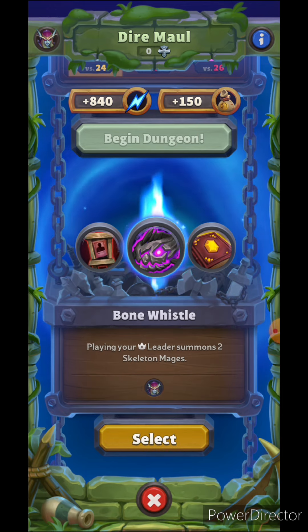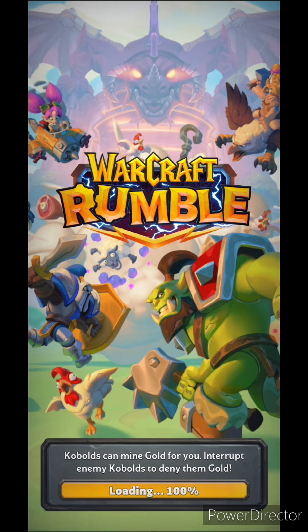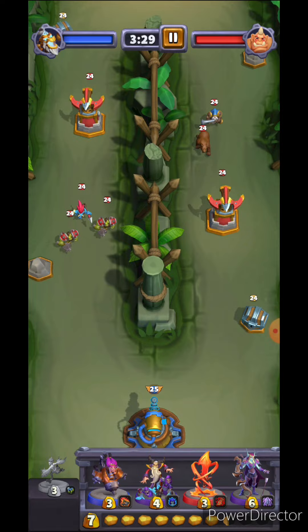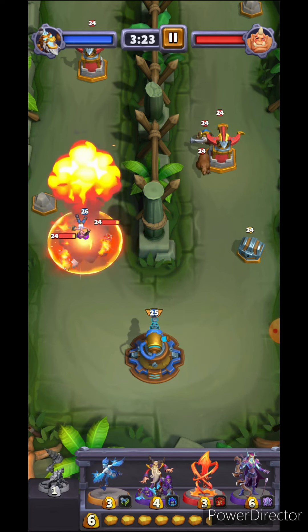I'm going to select the talent that gives you, when you spot a leader, you get skeleton mages. So as remembered from the last time we did this dungeon, this one is all about — once the minis go below 50% health, they then start to attack each other.